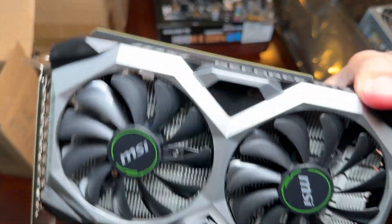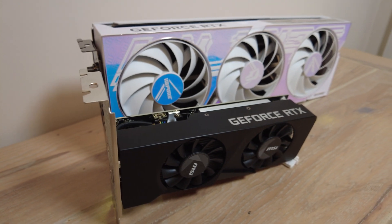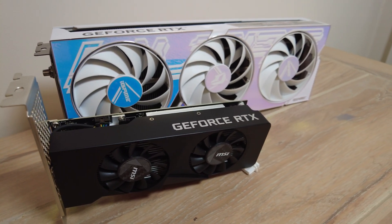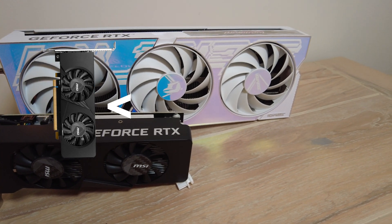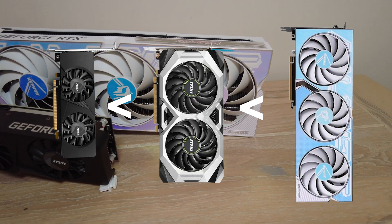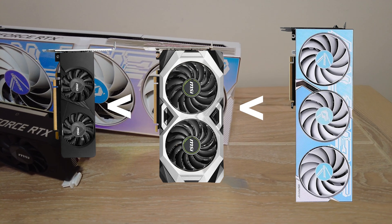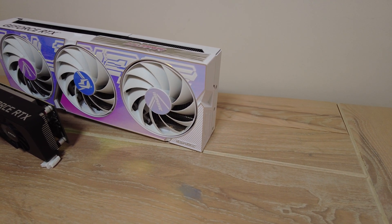We have now seen the three worst graphics cards in each of the series, but by no means are these cards the same in performance. The RTX 3050 is the worst, followed by the 2060, and then the 4060. The price also follows the same trend, with the 3050 and 2060 being quite similar in price, whereas the 4060 is about $120 more.